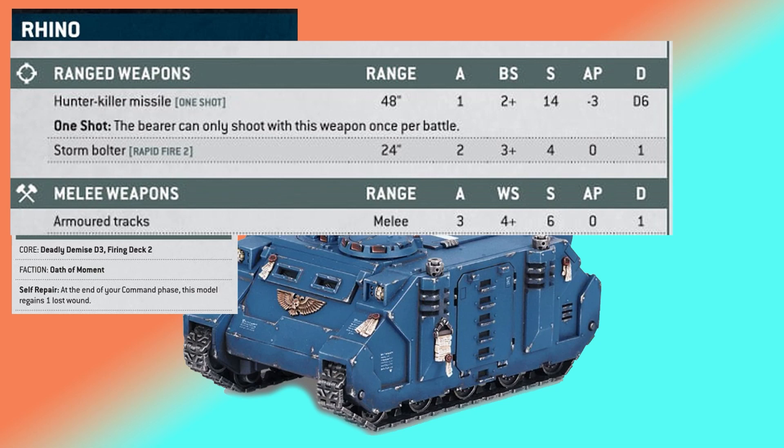Being a one-shot weapon, they wanted to make it worth its points. The Rhino's actually getting a melee weapon — since generic attacks are gone, you actually have to have a melee weapon now, which they're printing on the cards. We see Armor Tracks with 3 attacks, hitting on 4, strength 6, 0 AP, 1 damage.